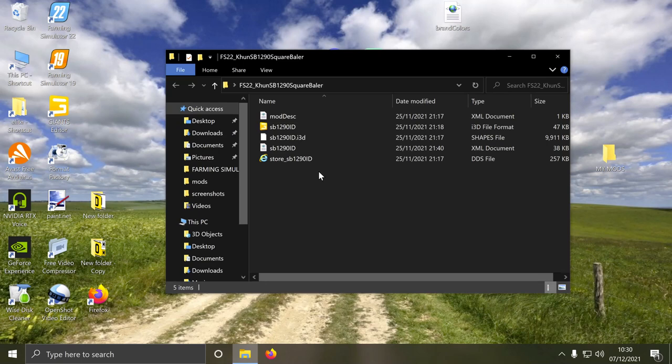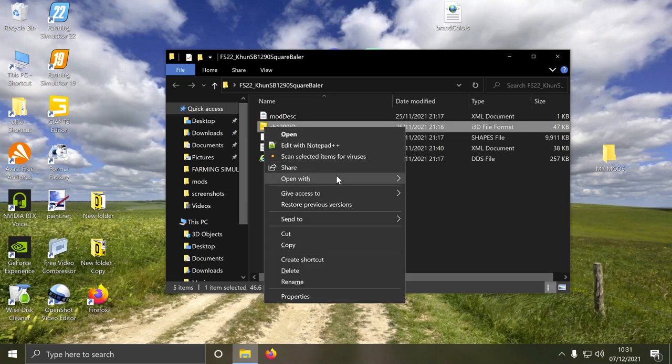What you're going to need to do is take out your mod folder and unzip it or extract it. We want the i3d file, but we're not going to open it in Giants Editor — we are going to open it with Notepad.